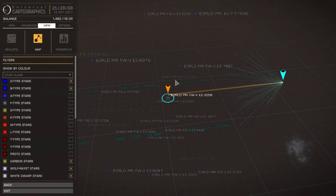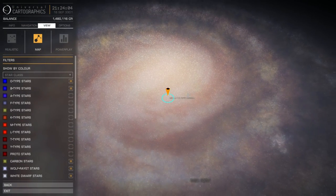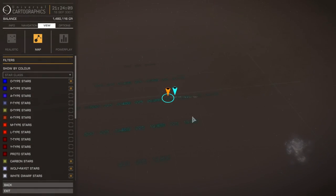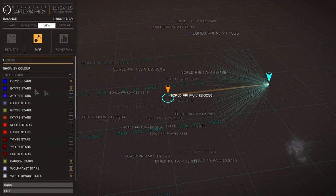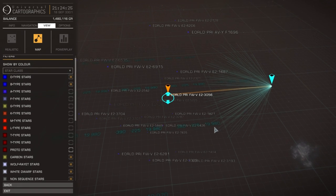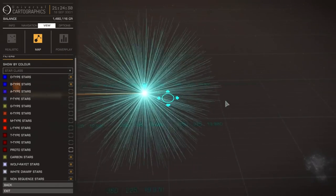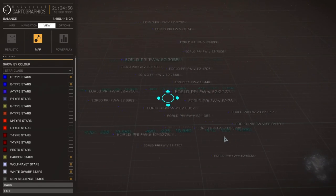So on the galaxy map you can still see the haze of the center of the galaxy, and then there are other arms with some dust. Here at 20,000 light years, I'm still heading sideways. I've only got selected B-type, O-type, Carbon, Wolf-Rayet, and White Dwarf stars — and non-sequence stars, which will be our Neutron Stars and Black Holes. Over here on this side I don't have too many of them, but I'm heading into the first of many clusters where we do have quite a lot of these B-type and O-types.